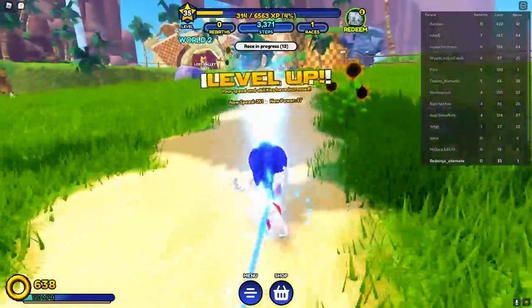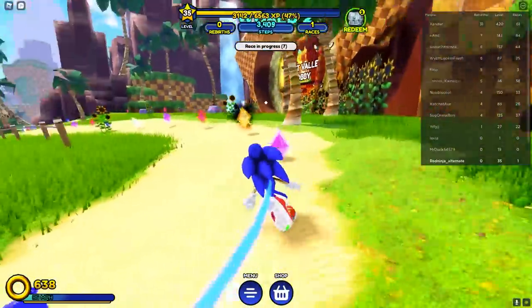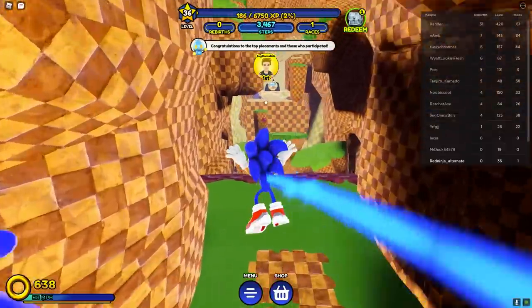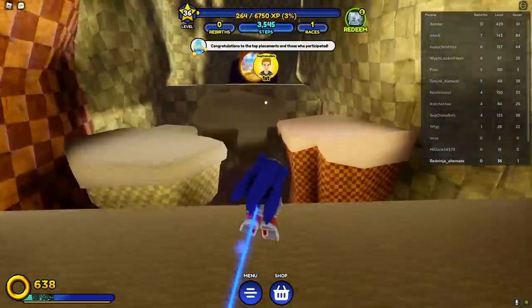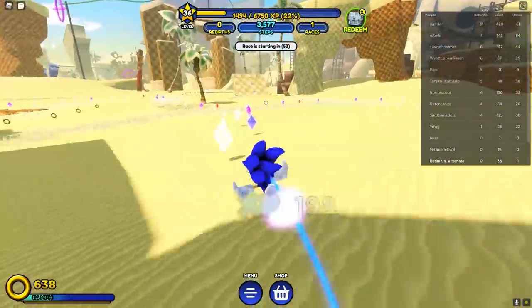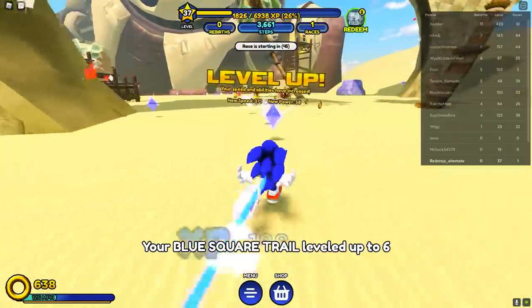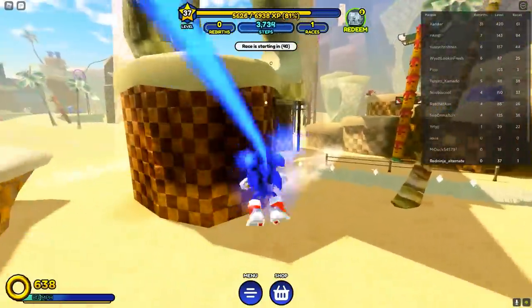Now that we're level 34, we can make our way over to the Lost Valley Obby, which is one of my favorite spots to grind because there are a lot more concentrated diamonds and rings. Go around this little loop-de-loop and jump in. Once you get past the obby, you get into Lost Valley which has a lot of good stuff. Lost Valley is my favorite grinding spot because there are so many concentrated diamonds and rings everywhere. Just grind this area out as much as you can and you'll get there in no time.